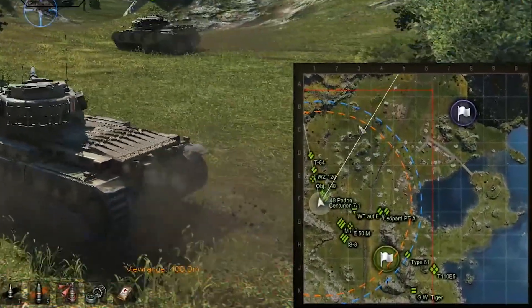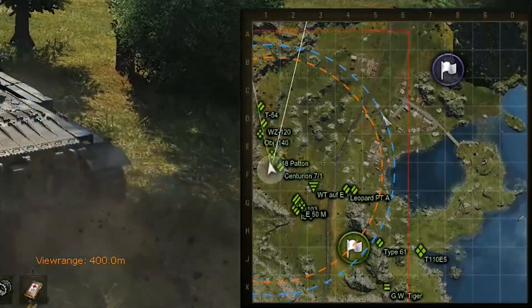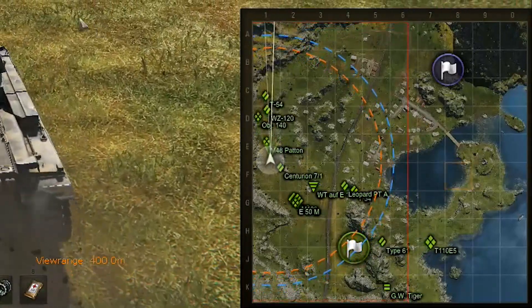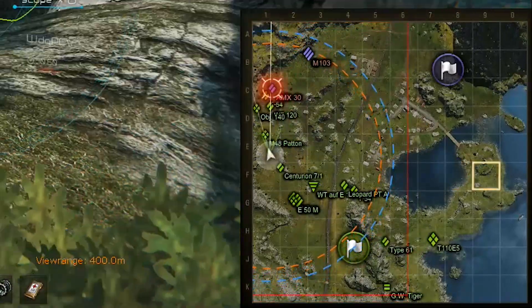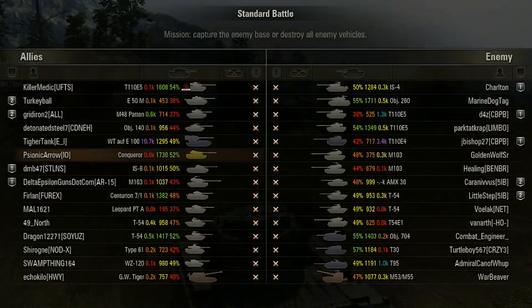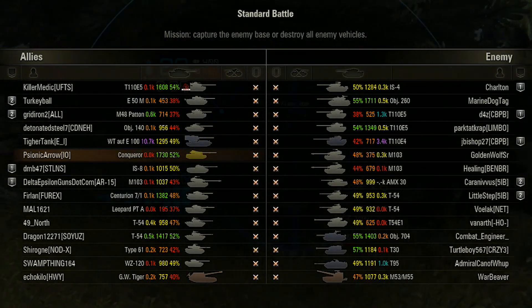Now in battle, we'll take a look at the mini map. The orange dotted line is your view range, the blue dotted line is your radio range, and then the red square is your draw distance. Those will change appropriately depending on what you have. On the tab screen, these are the XVM stats of each player in the match.